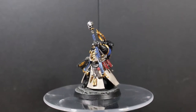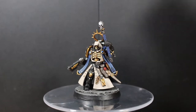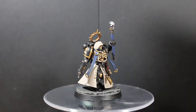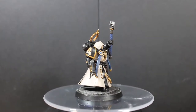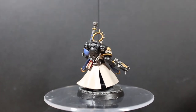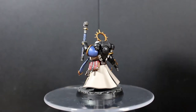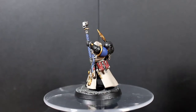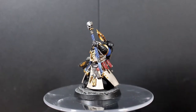Everything on this is totally different color-wise from painting the other Primaris marines, because in the original pictures a chaplain is all black — his armor is black and the robes are black. What I wanted was a light and dark theme to the model: a light robe with dark armor, and a little bit of a nod to the Ultramarine colors as well.